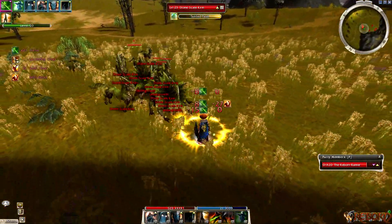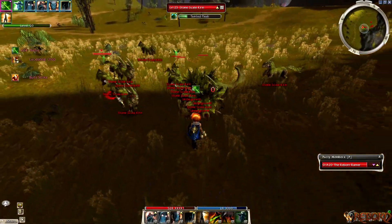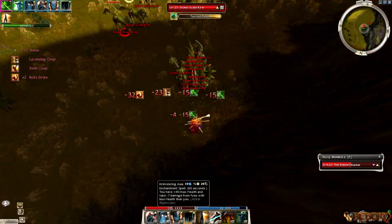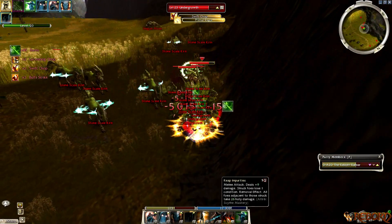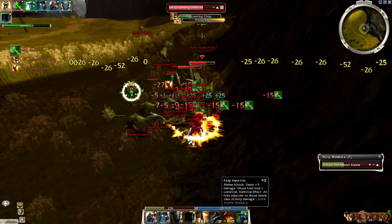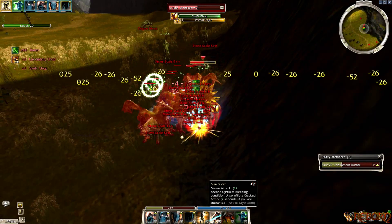One big thing for this is that you have to maintain your enchantments. Skills one, two, and three, you always keep up. You also have to keep up skill four, your vow, in order to not die. After you start getting everything grouped up, you're going to start attacking, and it's pretty self-explanatory from there.